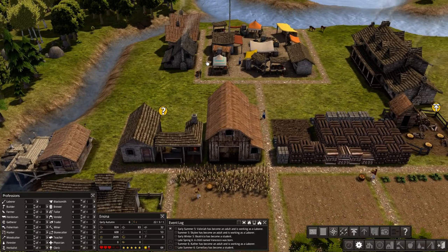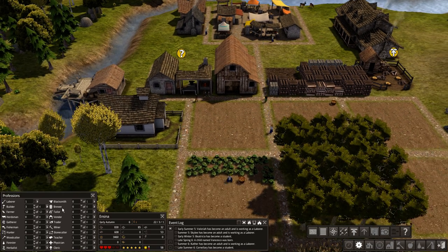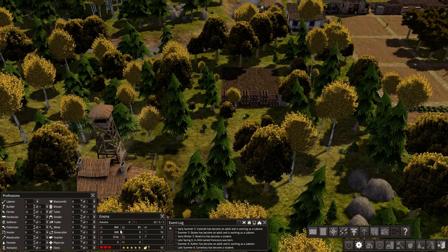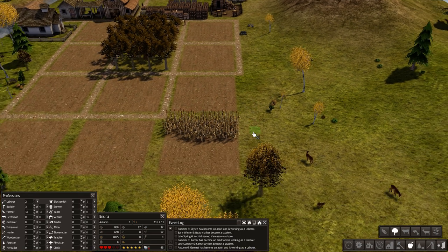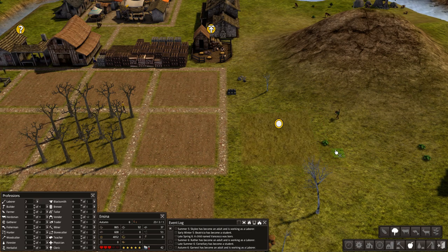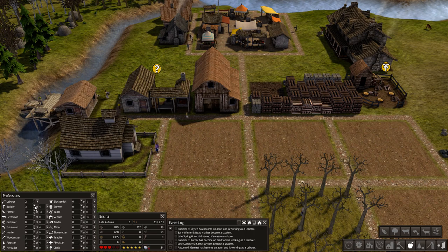Don't forget you've got to keep adding houses otherwise your population will get stagnant. Ours is not stagnant — we've now got three students and a new laborer from the event. When I get a new laborer I always put them to work. We're going to create a new field — this time an orchard. You kind of want to mix things up to keep them happy. We've got chestnuts for our orchard. Also, we're getting a bit low on tools so let's re-enable the blacksmith.